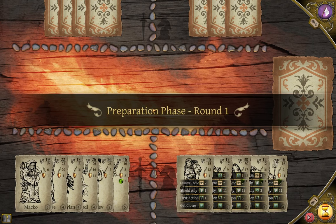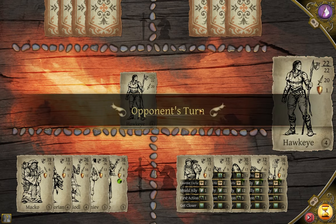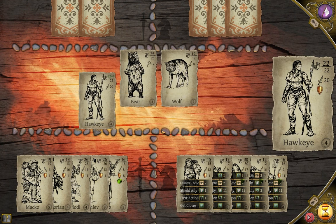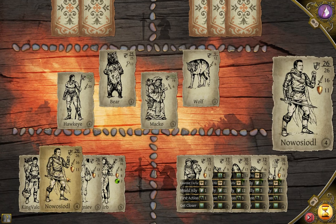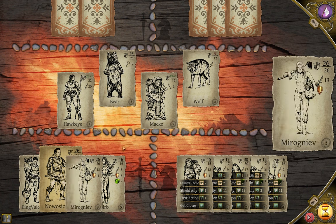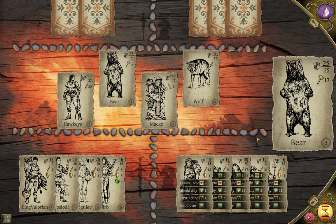At the start of the fight, if the enemy goes first, that's fine. If you do, then either put out a high shield individual, or as I'm about to do here, a high damage individual with the intent to buff his shield with one of the supporters later. Then, over the course of the fight, as long as the enemy has people yet to play, your plan is to put out exactly the number of attack individuals as you have the ability to use first action on.